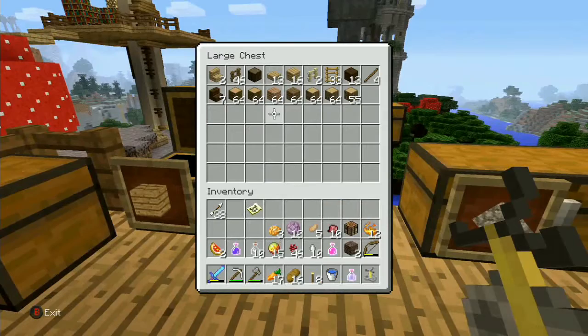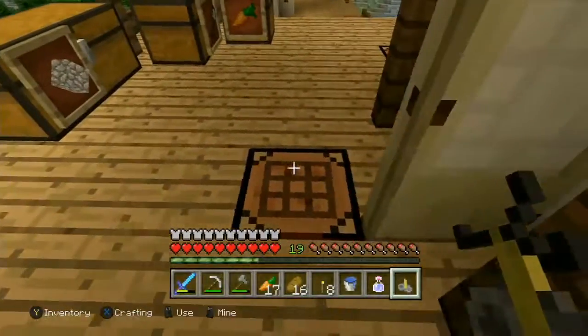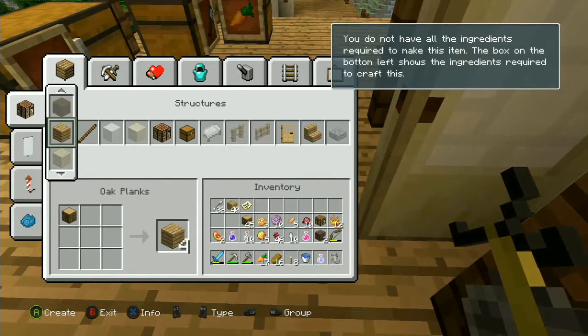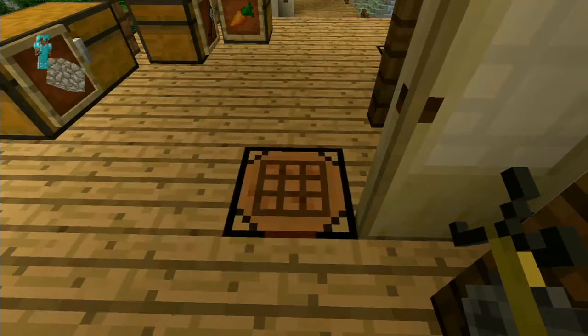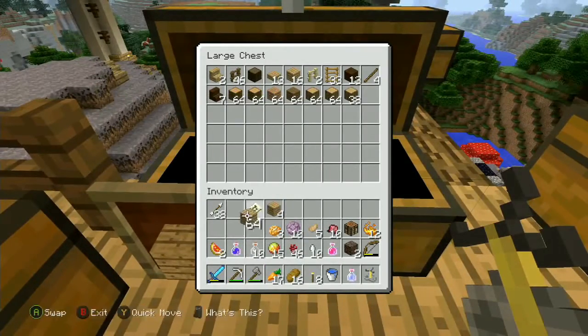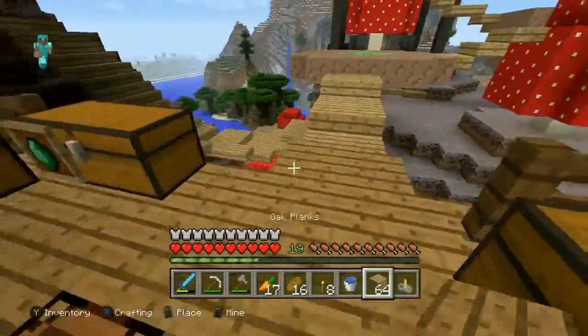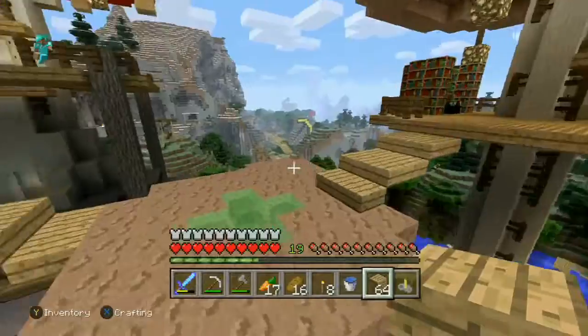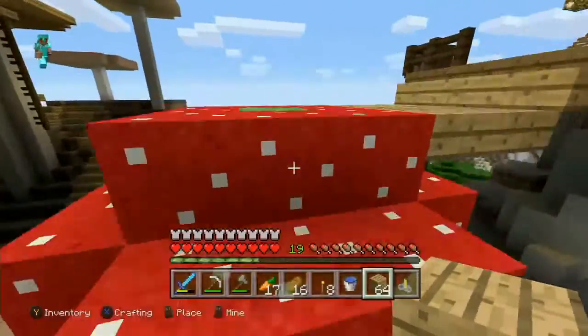Let's go set up. I need some wood - we don't have a lot actually. Let's just make some planks here. I made over a stack. Let's move this in here and go work on the brewing area.